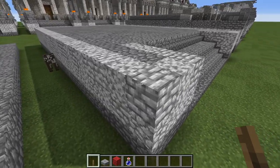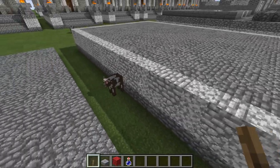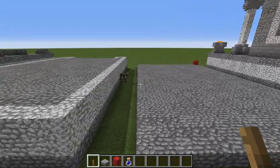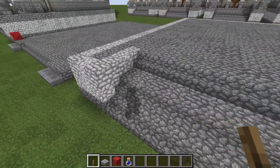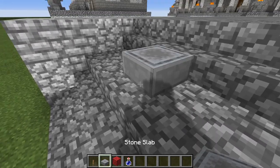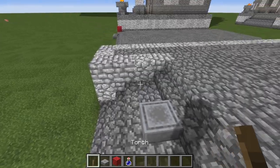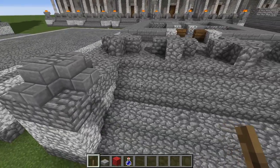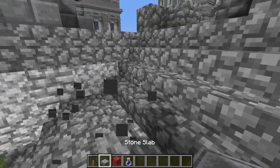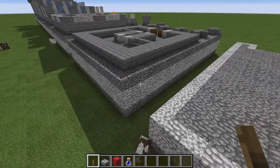Now lay down a big line of diorite all the way around the front — wrap it around for four blocks all the way along the sides and then around the back. Once you have done that, extend your stairs up: one flight of stairs, another one, then a one-block-wide landing right across the front, and then another flight of stairs. Going on to the next phase, you're finishing off the base by adding another flight of stairs — two flights, then a gap, then two more flights — and then cover the entire thing over with cobble on top.